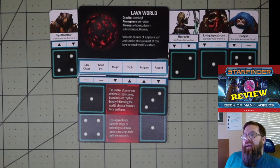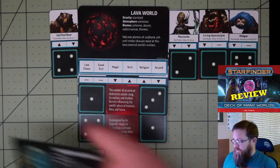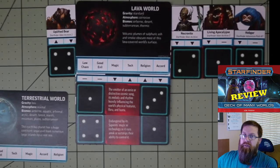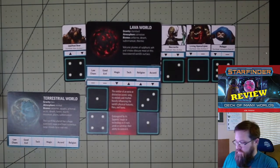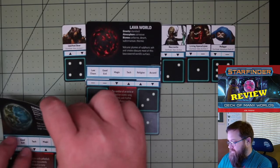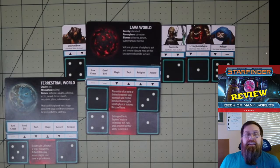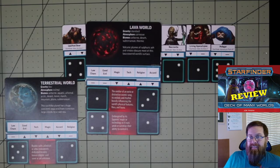It does give you an optional rule where you can create moons for the planet. For that, you take two cards: the first one to be the planet, and then your second card will adjust the alignment and give a story hook for the moon. You can do this for however many moons you want. Overall, it's pretty simple, and as you can see, in just a few minutes I have an adventure with some story hooks and something for my players to do. If I wasn't able to get the adventure ready for the week, there we go — we can still get our game in.